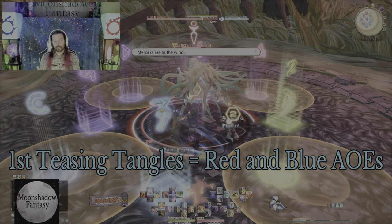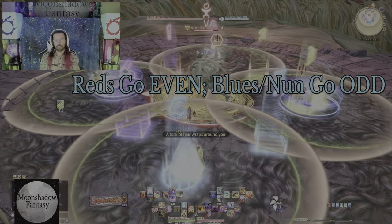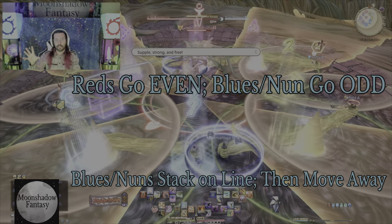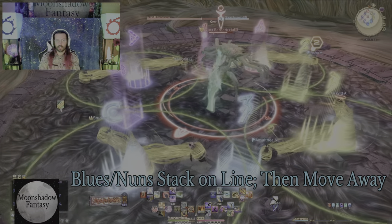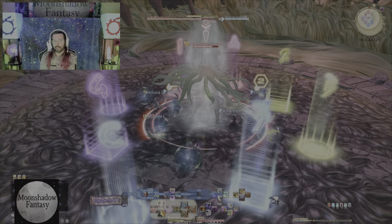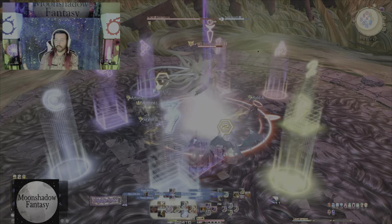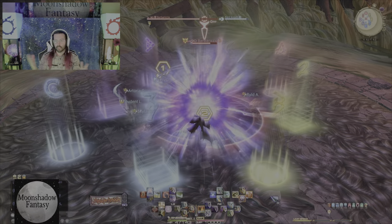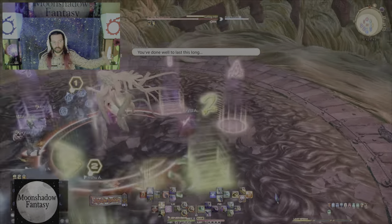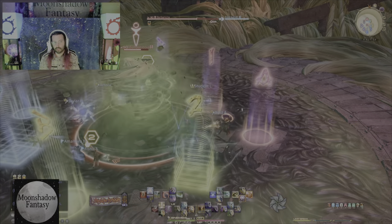Next is Teasing Tangles — this one's a big one. The party finder rule is red is even and blue is odd. Red AOEs go to your even numbers on whatever side you're on. Blue AOEs go to the odd numbers — either one or three — and the person with no AOE also goes with the odd. Blue AOEs are a two-person stack, so if you have a blue or nothing, go to the one or three. If you have a red AOE, go to the two or four. Monitor the person to your immediate left if you have a red AOE — there's very little space.